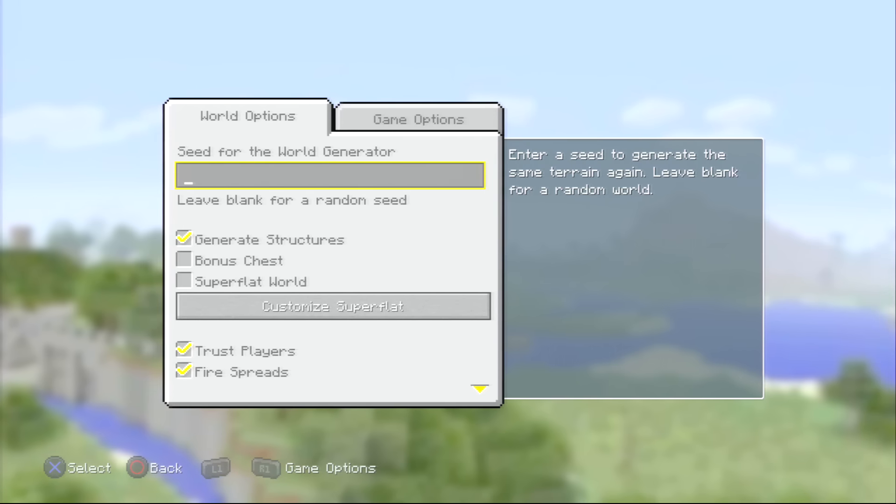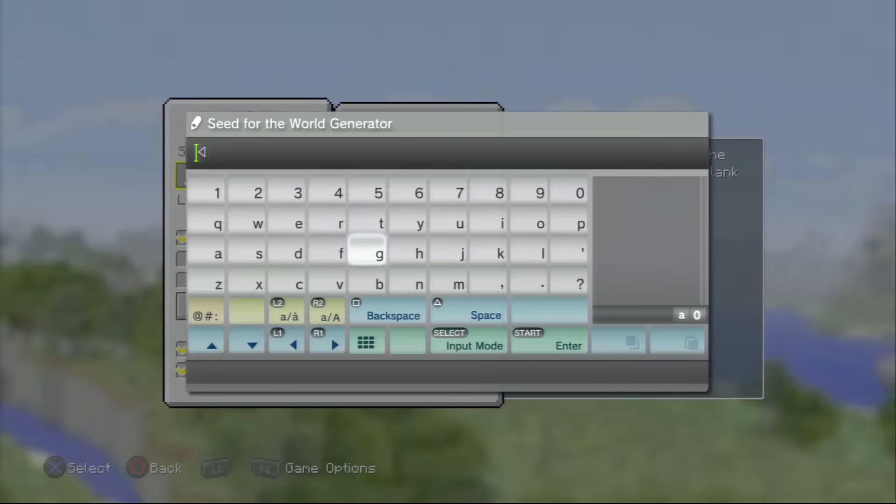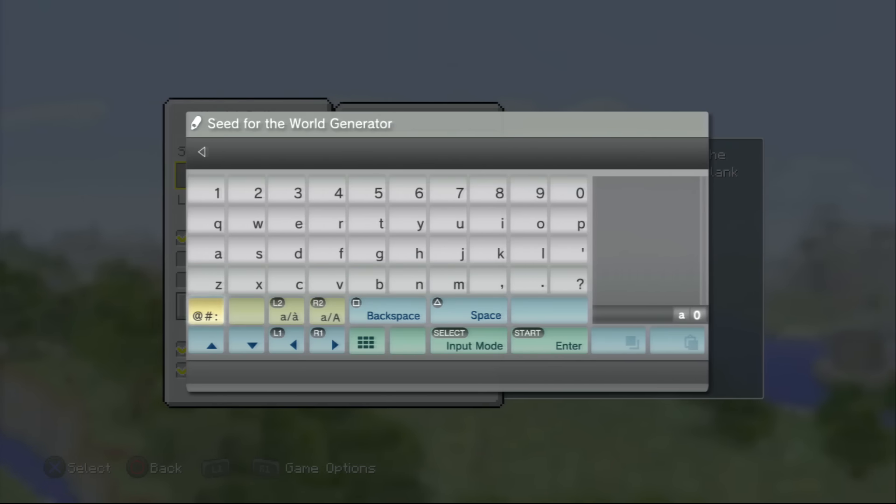For the seed, this is a much better mesa biome seed than I uploaded earlier, so I really recommend this seed, especially since this one also comes with an ocean monument. So you get an ocean monument and a mesa biome in the same seed, which I thought was absolutely amazing — it felt pretty rare to find something like this.